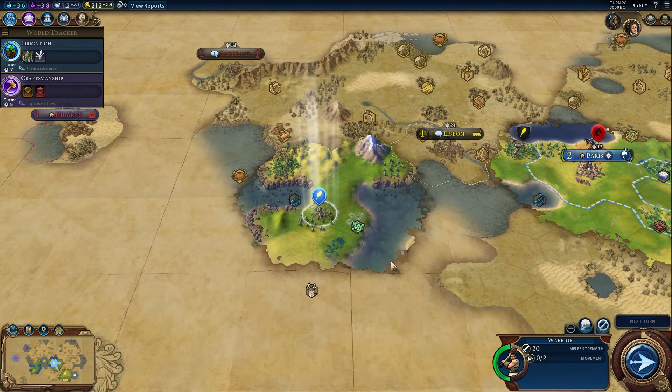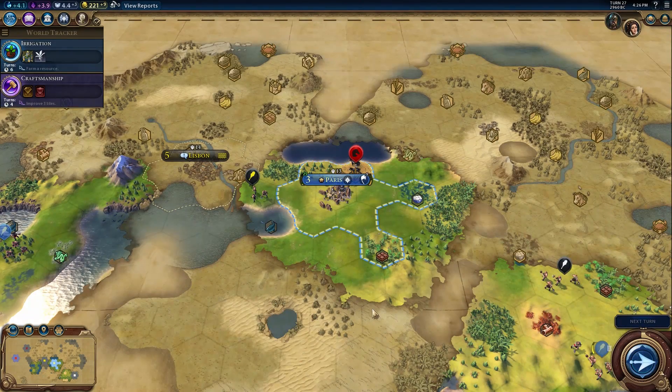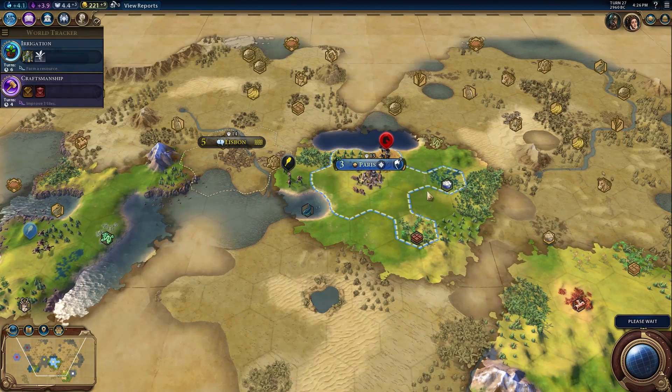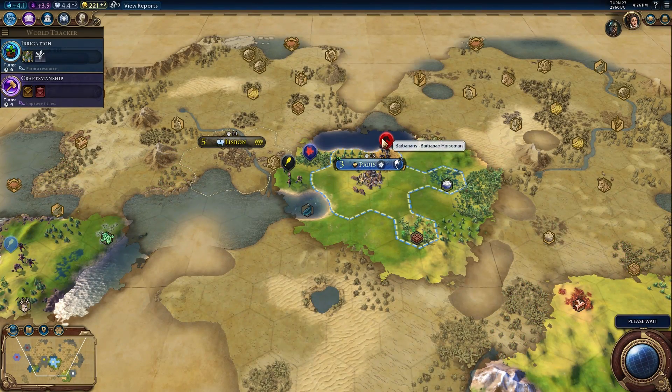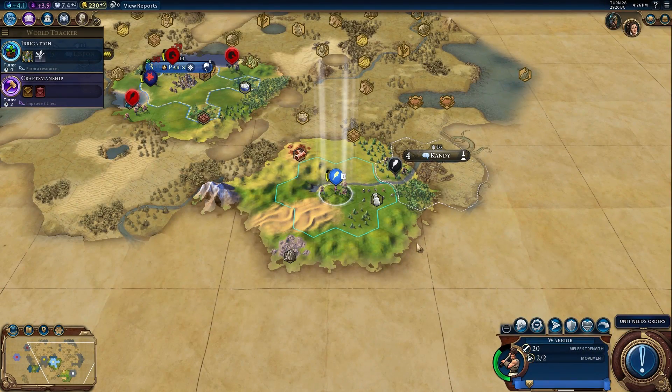This is kind of what early Civ games are like - just exploring, meeting everyone. Those city states like Lisbon actually give you missions - you can tell by the little quest bubble. Lisbon has a quest to train an archer. When you complete it you'll probably get an envoy, and then you can start becoming their de facto leader. You won't control the city outright but you could take control if you needed to.